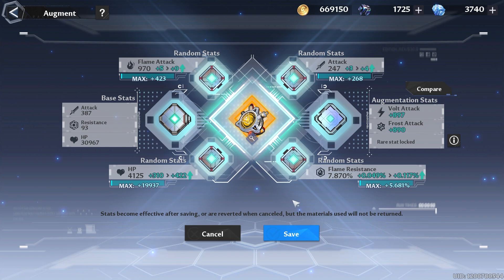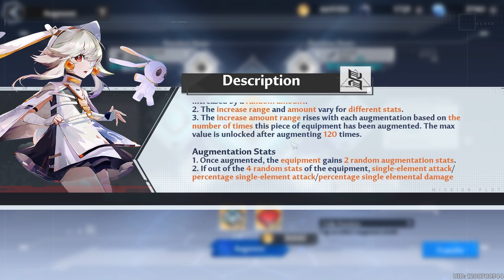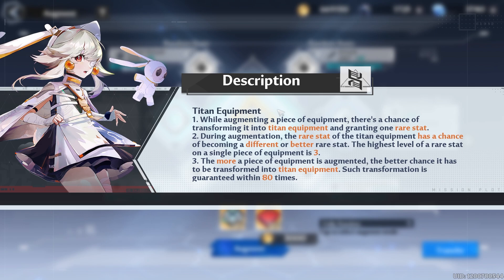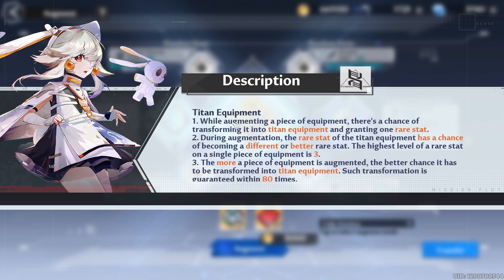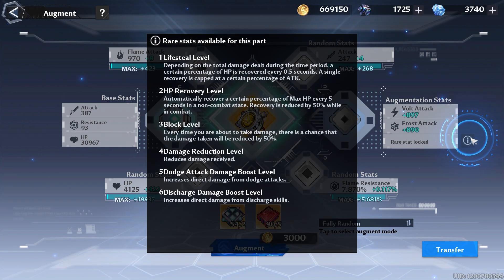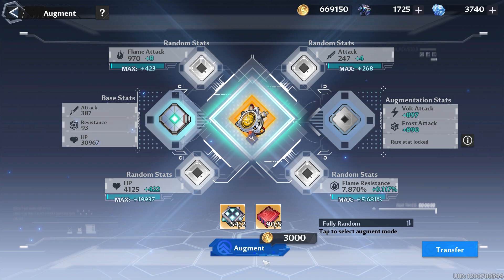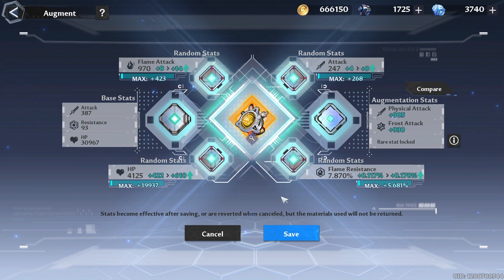This one went up by not a bad amount actually. As far as getting to the Titan gear, you do have to do this up to 80 times. After 80 intense augmentations you get the Titan status — it has a chance of transforming into Titan equipment and then one guaranteed random stat. So that's why the stats are currently locked — you've gotta do this 80 times.